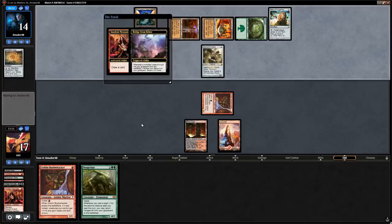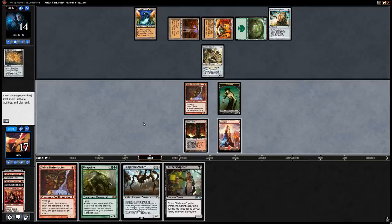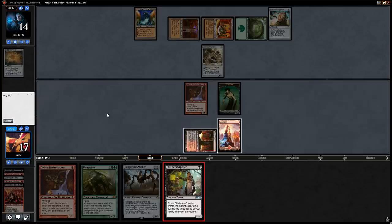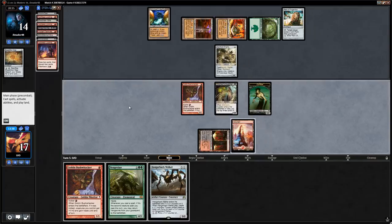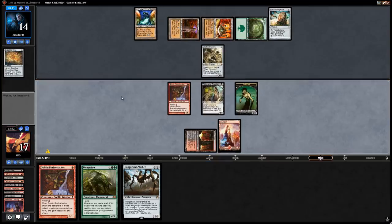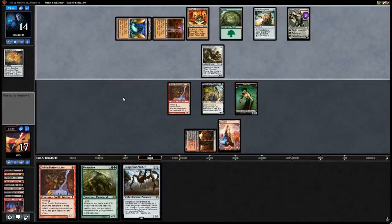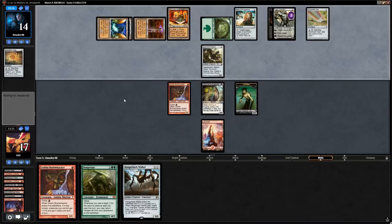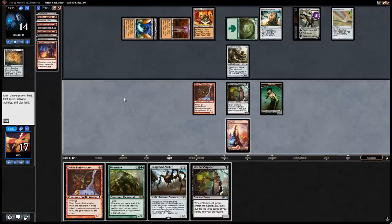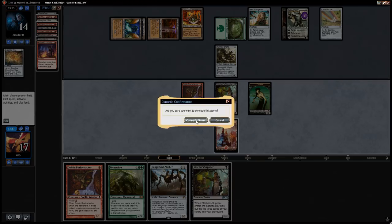We do get a zombie from our Bridge, draw with Neonate picking up Hangerback. Stitcher Supplier gives us Gravecrawler and Looting, but no black mana to cast Gravecrawler. Opponent finds Karn which can start going after our lands. We give it one more turn but don't have any realistic outs — Wurmcoil stays on defense to protect Karn and Stitcher Supplier is not going to do it here.